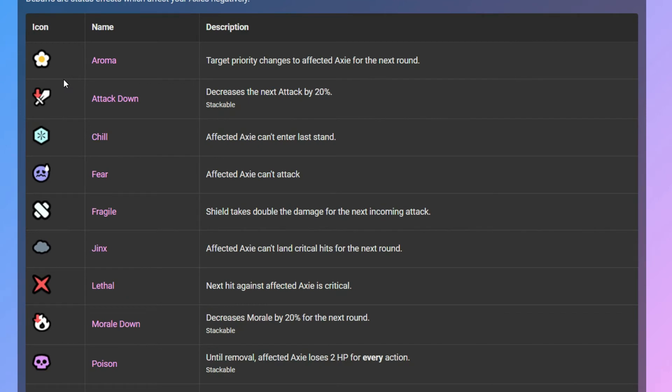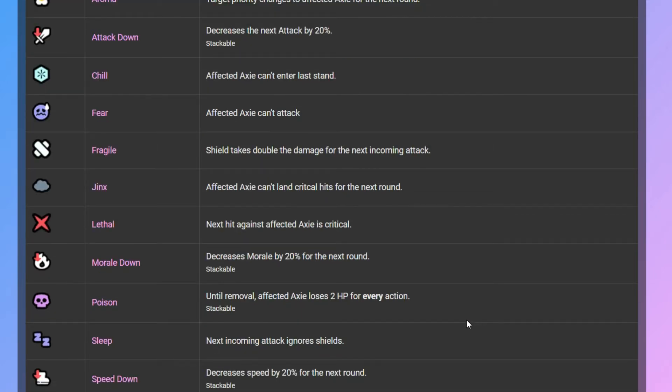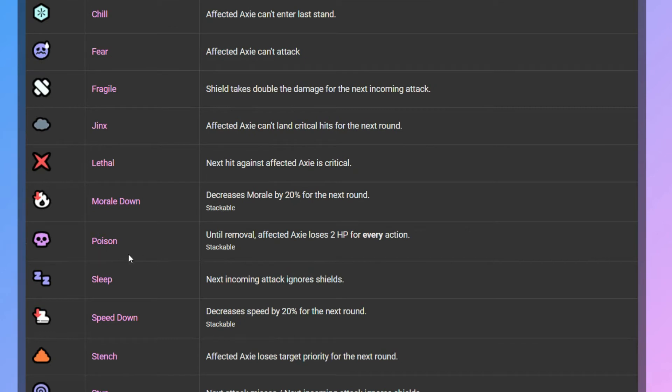The next one is Morale Down. The icon is a downward arrow with a flame. Morale Down decreases the morale of the AXIE by 20% for the next round — stackable. It is the counterpart of Morale Up.